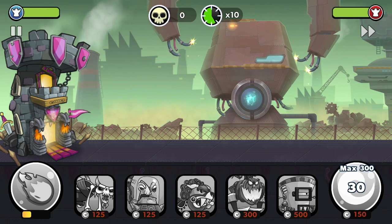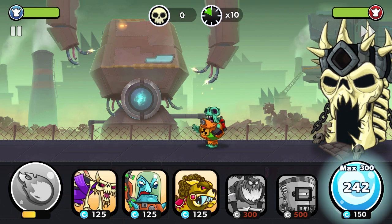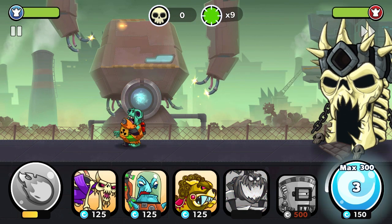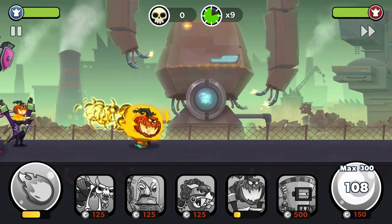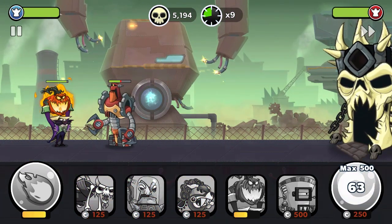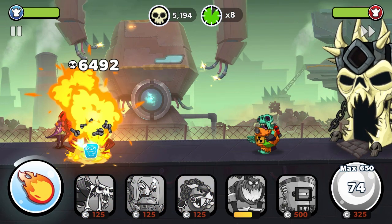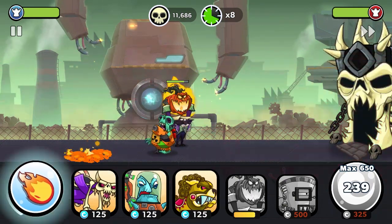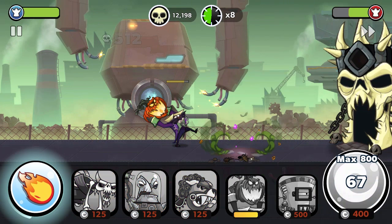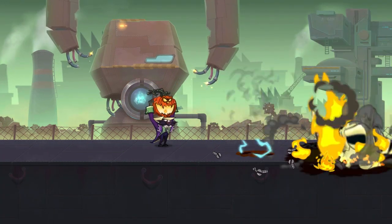I will go for my pumpkin hand. We killed the rat walker, nice. Let's go for that Draggernaut 2. Tornado. Another pumpkin head, but that's already GG.